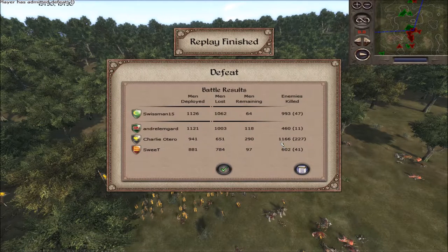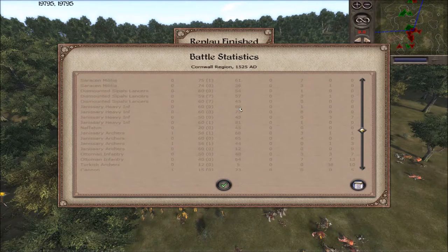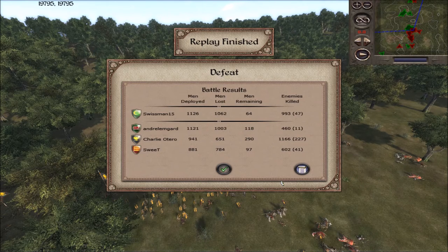Charlie doing really well — 1,166 kills and 227 captures, very nicely done. Andrelamagod not doing too hot this battle, only 460 kills. Sweet doing adequate for a loss — 600 kills. And I myself got 993. The majority of my kills go to the Janissary heavy infantry with 81-80. My archers not too shabby, Nafetunes getting 45, and 68 and 65 for some archers. Turkish archers doing abysmally with 5, probably because they got charged. Pretty good numbers. Thank you all for watching, like, comment, subscribe, and tell me what you think of the battle. I do recommend the expansion battles — I'll see you all next time. Goodbye, my friends.